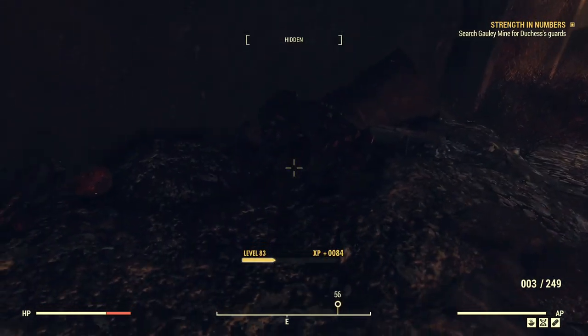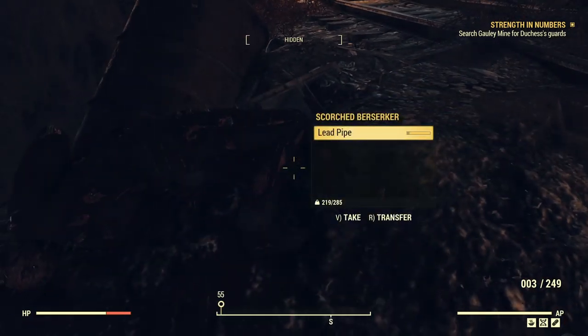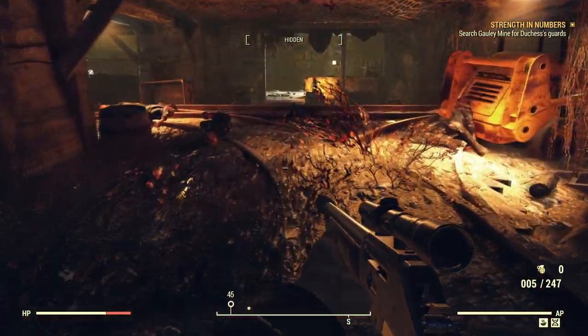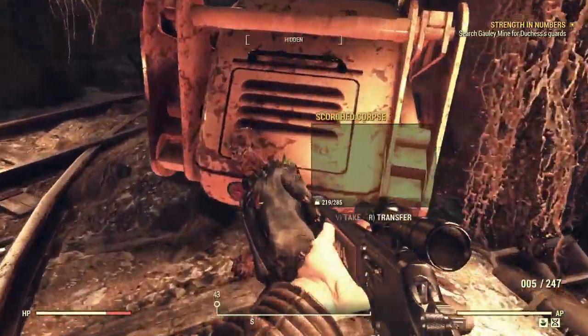You're dead. Stupid Scorched. These guys don't even have anything good on them. I mean, if they're going to be high-level, they should at least have some good stuff — like some .45 ammo or .556 ammo, something that I'm actually interested in. That would be nice. Diluted Rad-Away is better than nothing, I guess.